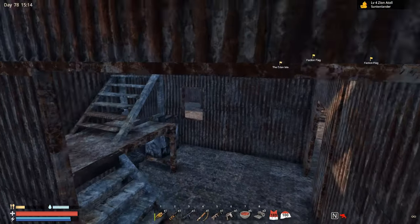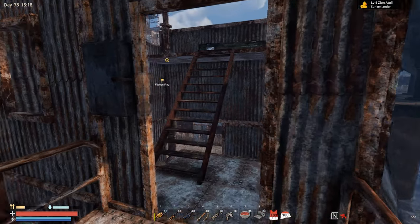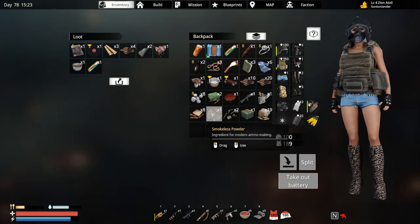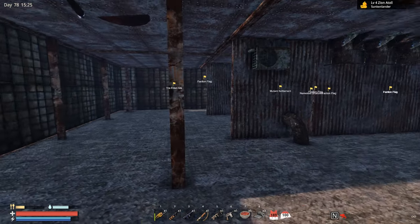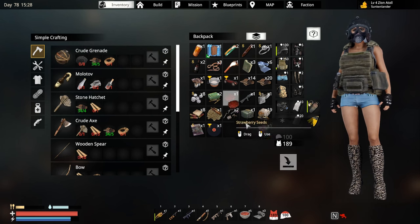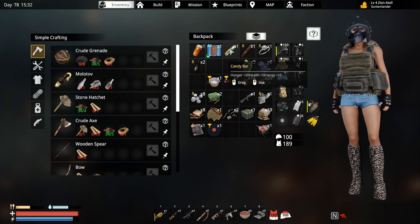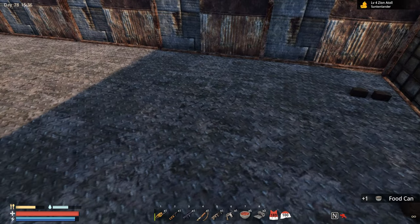Trying to remember where all the military boxes are — oh, there's a chest over there. Definitely gonna take the weapon parts. For our next target we're gonna assemble this Benelli shotgun. My inventory is really full, so I need to drop some things: these seeds, worms, mushrooms — adios. Let me eat a candy bar, actually two of them.